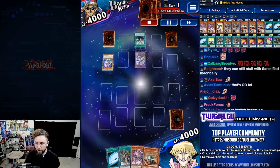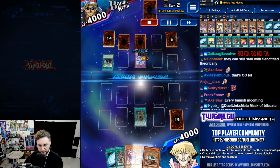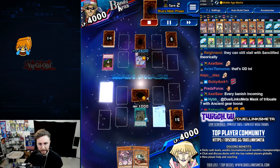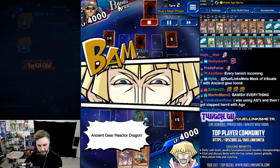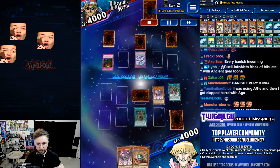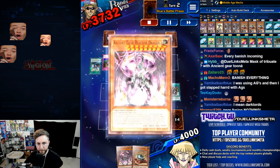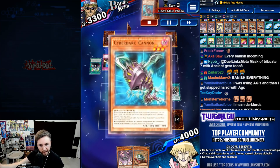Neos Fusion, come forth — Brave Neos. Set two backrow. Now we got Reactors in the deck. Floodgate. Galaxy Cyclone, pop the field spell. Gear Town, activate, summon Reactor Dragon. Reactor Dragon pops that backrow card. This just shows that this can be played like a normal Ancient Gear deck and do very well.